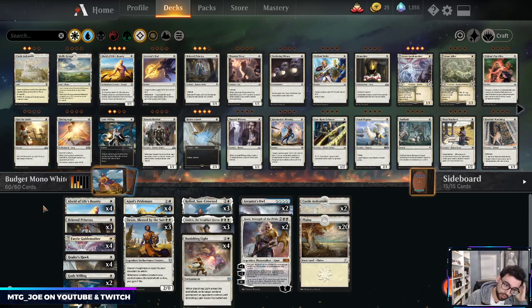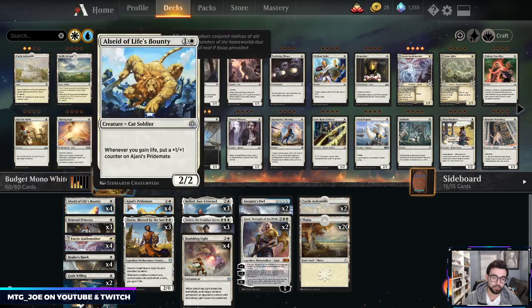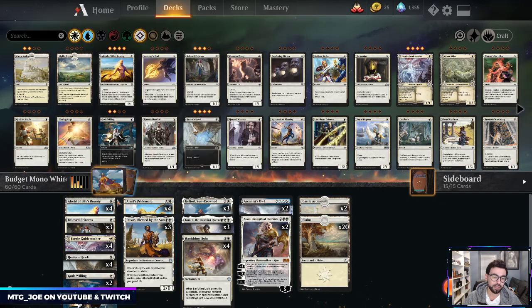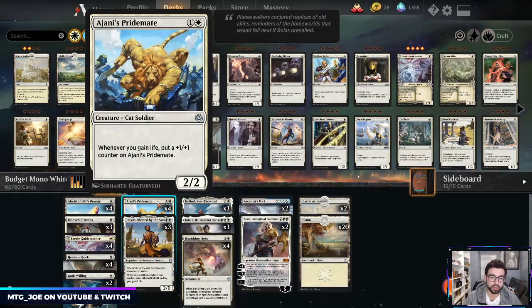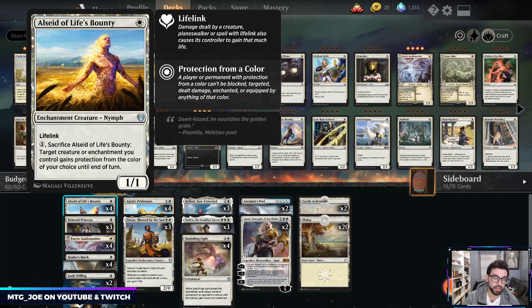In the one-drop slot we have a lot of one-drops. Calix's Seed of Life's Bounty is a new one — it's an enchantment creature, a one mana lifelinker, so it triggers Heliod on its own. For one mana you can sacrifice it and a target creature or enchantment you control gains protection from a color of your choice. It can protect our creatures — for example if they try a Murderous Rider on Ajani's Pride Mate, we can sac this and give it pro-black to keep it alive.